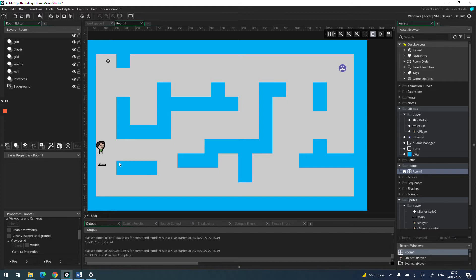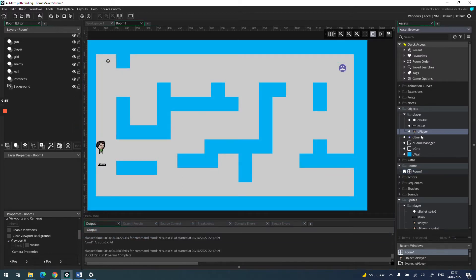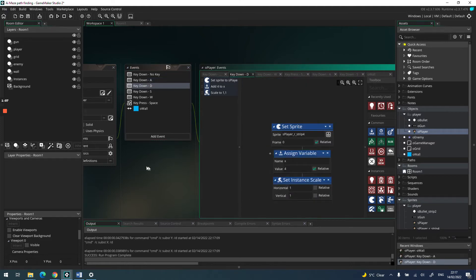Let's have a look at what we've done and how we're going to approach this. I've noticed one slight problem — my player is set to go the wrong way. When I press the D key it goes left. Let me open the player object, fix the A key to negative one and sort out the D key — I had those the wrong way around. Okay, that's sorted.